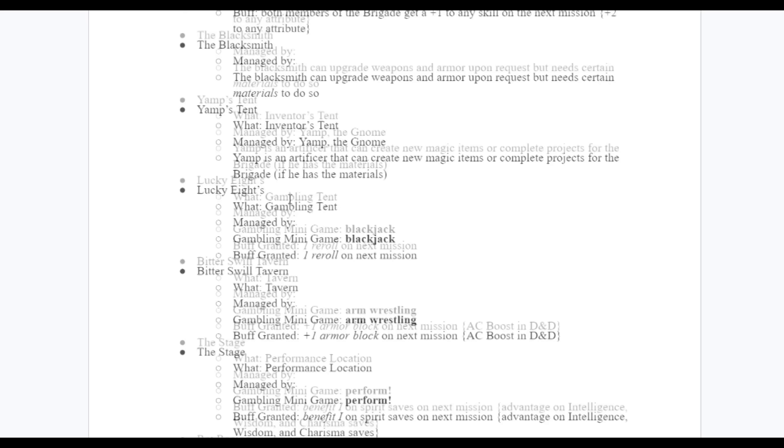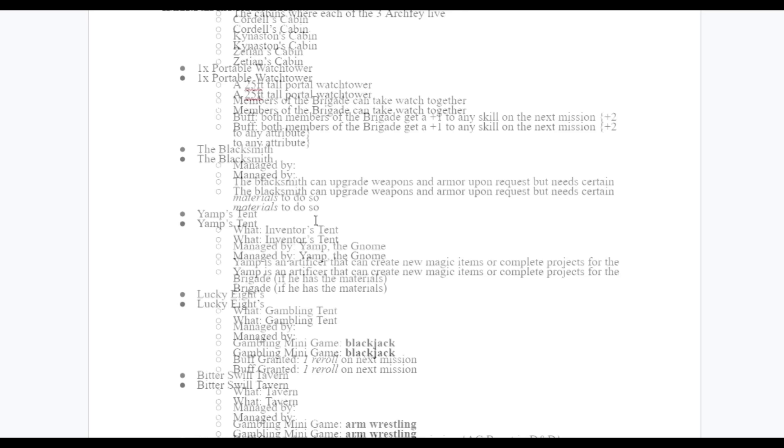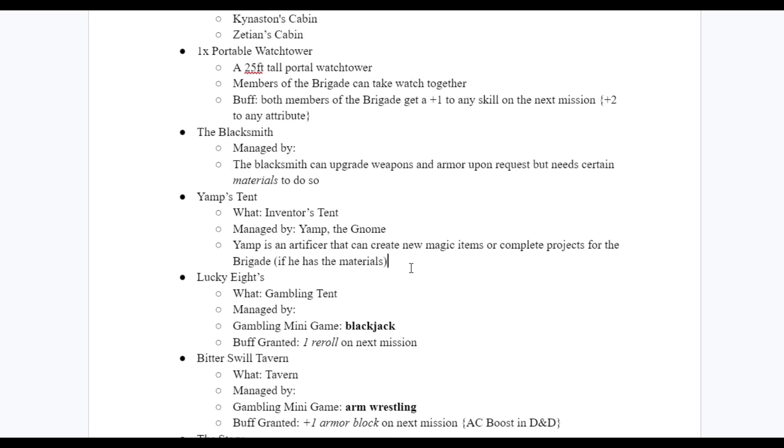You by no means need this many places in a home base — two or three locations is fine and you can add more over time. My advice: for each location, have what it is, who manages it, and what players can do there. It can feel like a letdown if players ask 'what can we do here?' and the answer is nothing. I always like to have something small that players can do or get from a location.